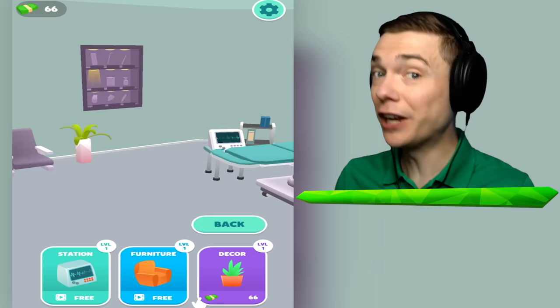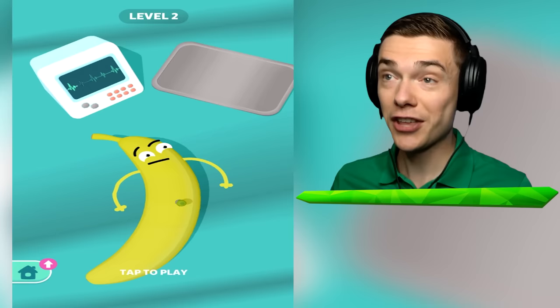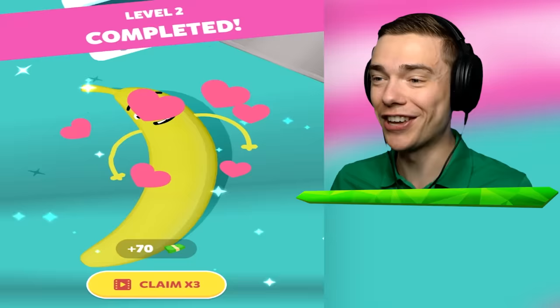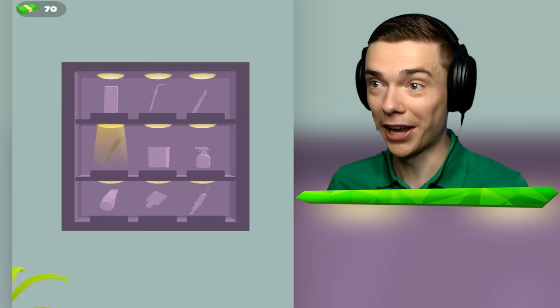Let's buy this clock for our beautiful office. And then in level two, we're gonna help this banana - he's got some kind of really creepy little worms sticking out. Ew! All right, let's put that right over there. There you go, Mr. Banana. Oh, we got another new tool - the vacuum, and it gets added to the collection.